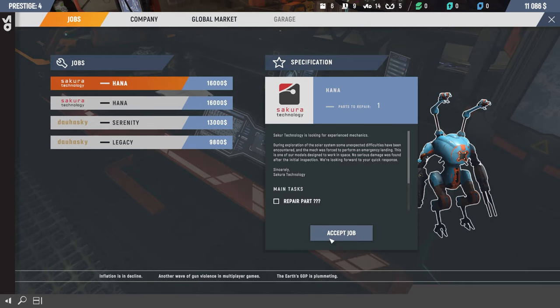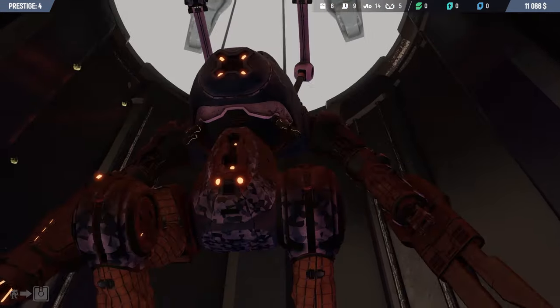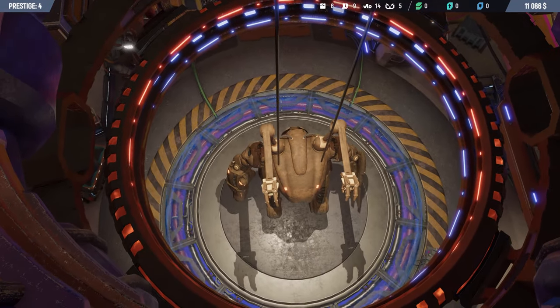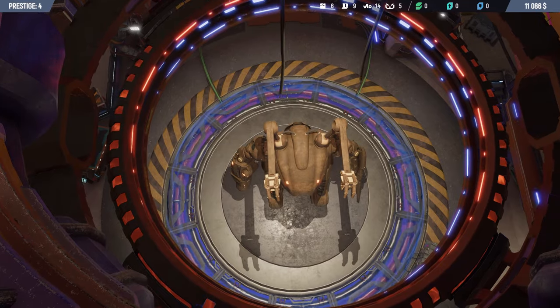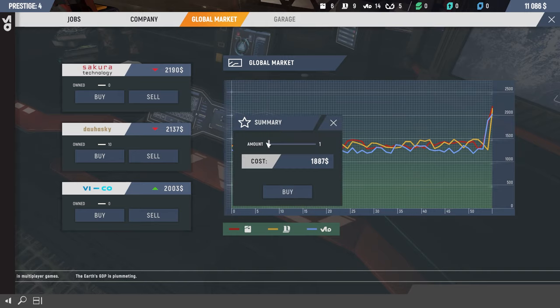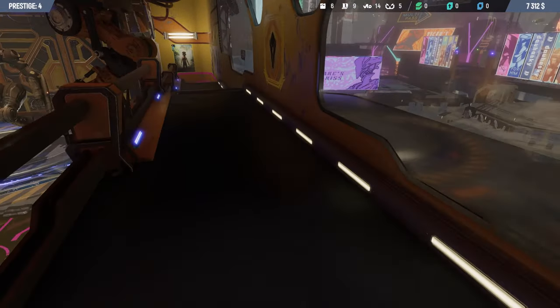I'm going for this one — Sakura. We haven't got much standing with them at the moment, so it'll be good to get that up. I think we have some shares in Sakura actually, which means we get extra money if we do a job for them. Let me check the global market — no, I have shares in Dual Husky. I need to get some shares in them. Should I get some quickly? It's going to cost me a lot of money.